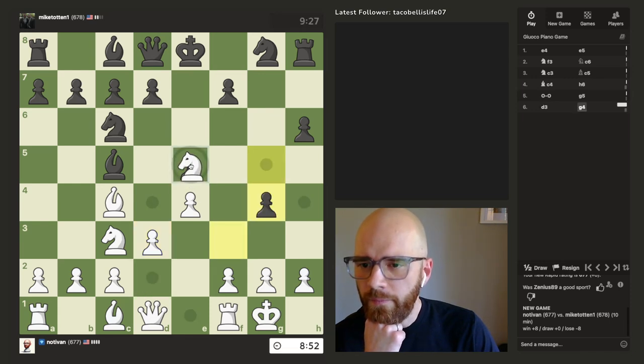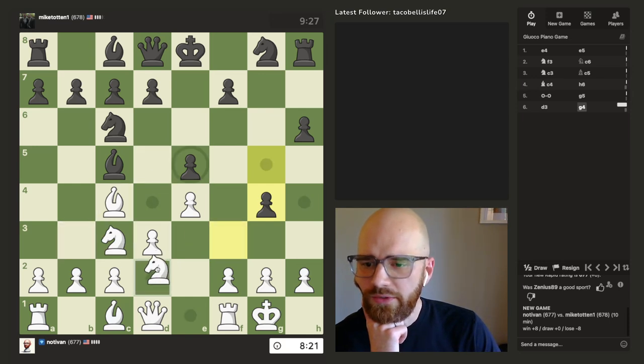I kind of figured that would happen. Let's think about this — I think D4 may have been the play there. I'm kind of tempted to go D2, B3, so that way I can just push and then get my bishop out at some point.